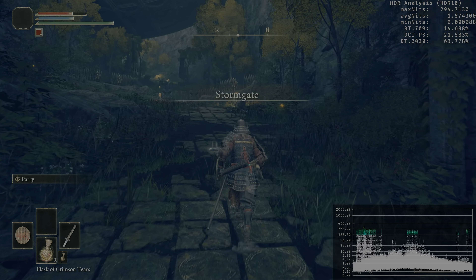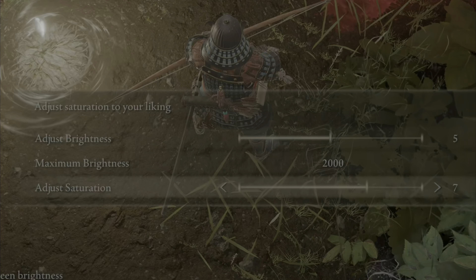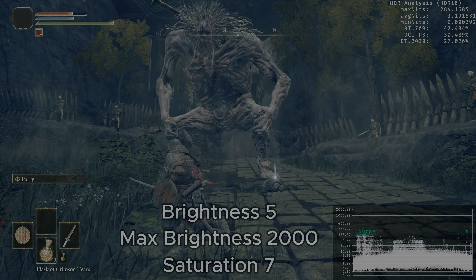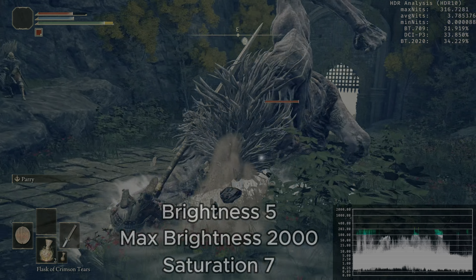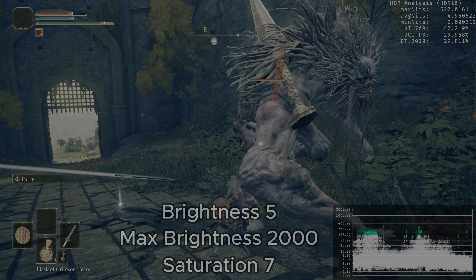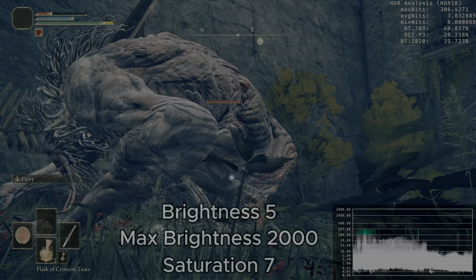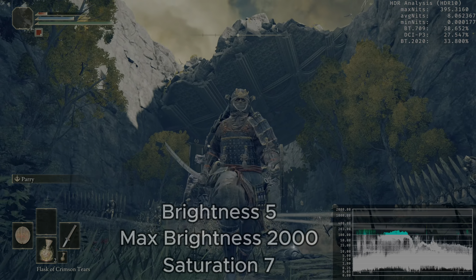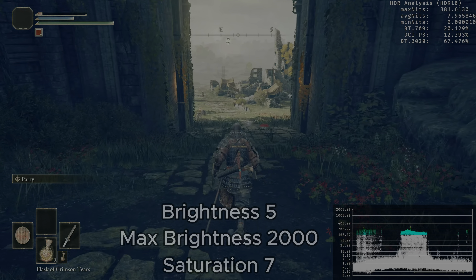For the maximum peak brightness setting, I have two recommendations. The first is very simple: just increase it to the absolute maximum of 2000 nits, regardless of what monitor, screen, or TV you're using. Because most of the specular highlights are not reaching the maximum peak brightness setting anyway. And if some specular highlights are displaying 2000 nits, you would need to look very closely to see any clipping. The other option is to be a little more precise for your screen — just follow the table shown on screen.